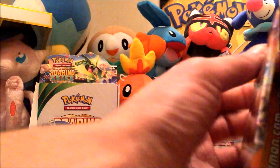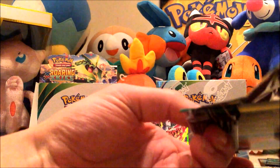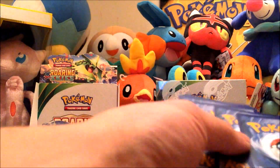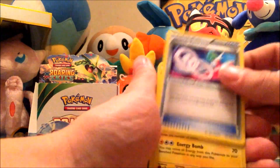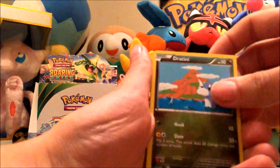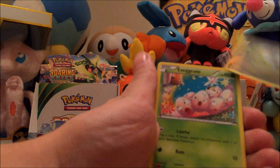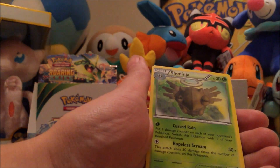Next pack. We got Gallade Spirit Link, Electrode, Double Dragon Energy, Dratini, Electrike, Swablu, Bagon, Exeggcute, a Reverse Foil of that Articuno, and a Shedinja. So we got a Double Rare.